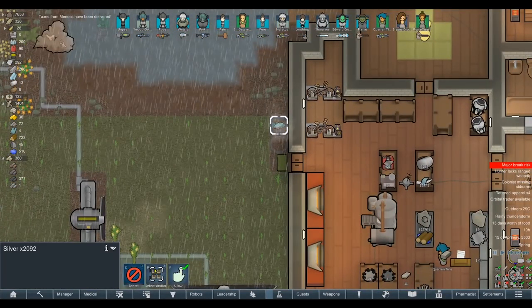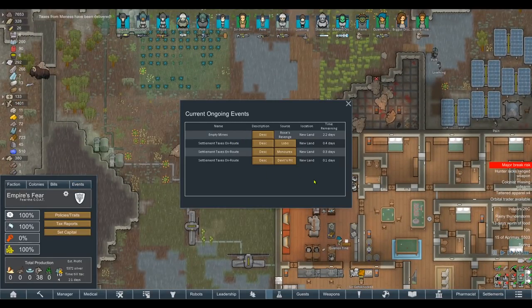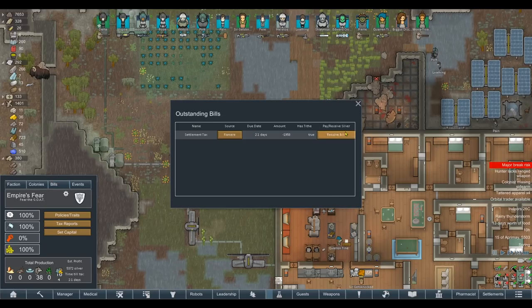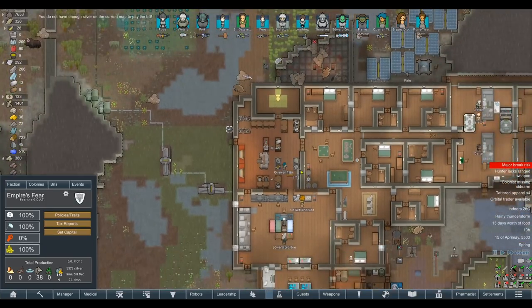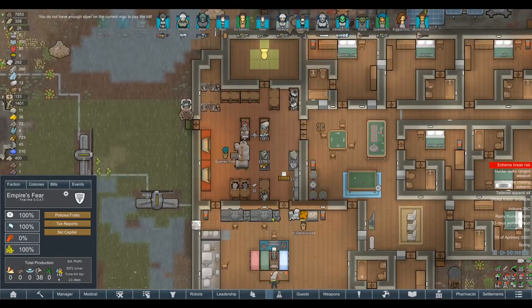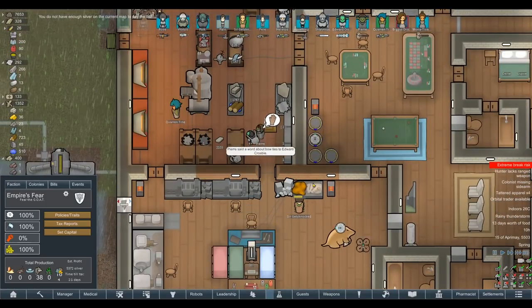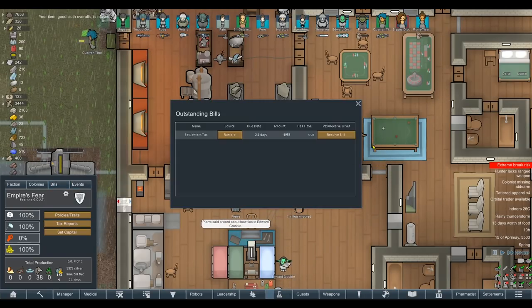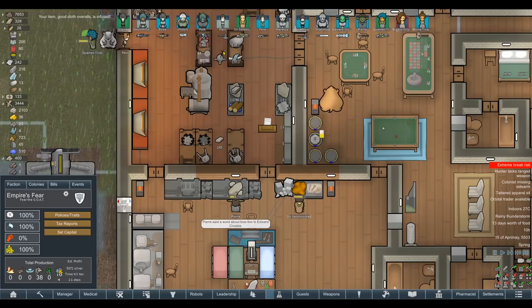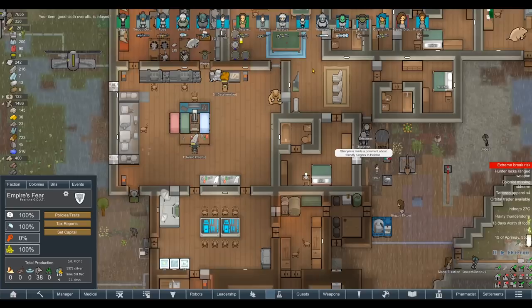We've got our taxes in too — the 2,000 silver. We've got more taxes on route, and that one must be our tithe. Hopefully when we resolve this one we don't get any more beeswax, otherwise I will genuinely flip it over to a silver colony. It would be way more useful to have silver than to take the beeswax, turn it into statues, and sell it — we might as well cut out the middleman. So this is the final chance: if they send us good resources we'll keep them on tithe; if they send us crap, I'm flipping it over to silver production.